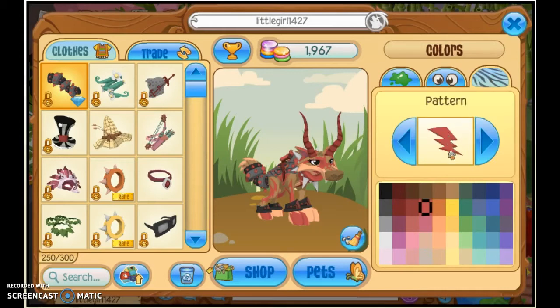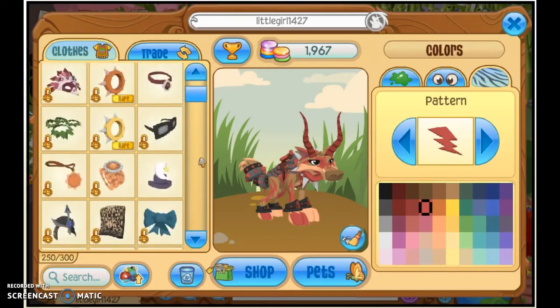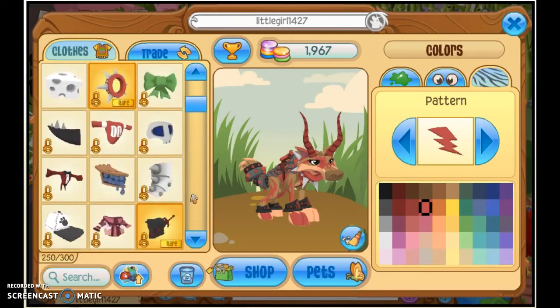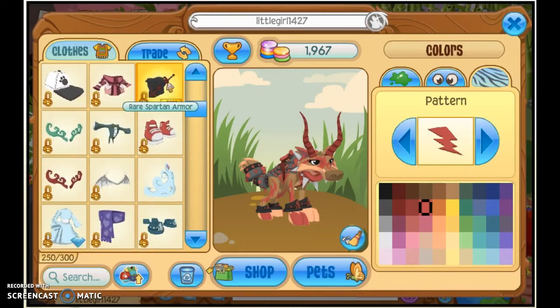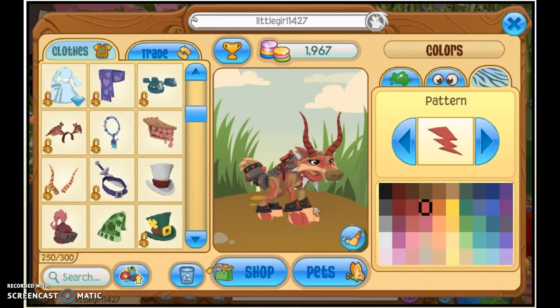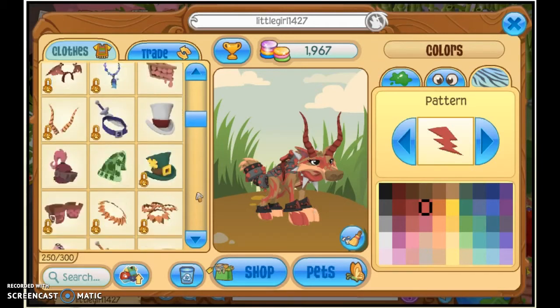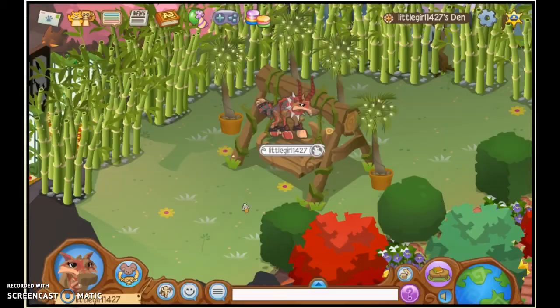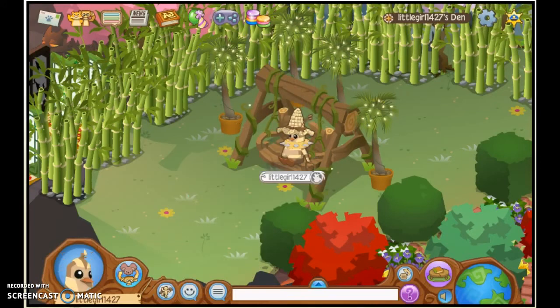I also use the new Wandertail rings, red goat horns, a red long collar, and this rare Spartan armor — sorry if I pronounced that wrong — and also some elf bracelets which you can get at the party. They have a black and red color. So that is the clan look.